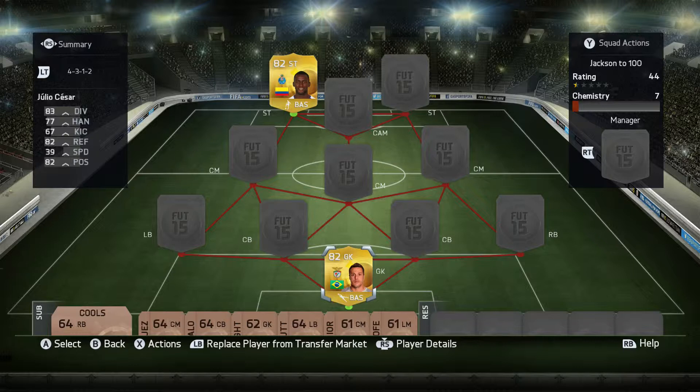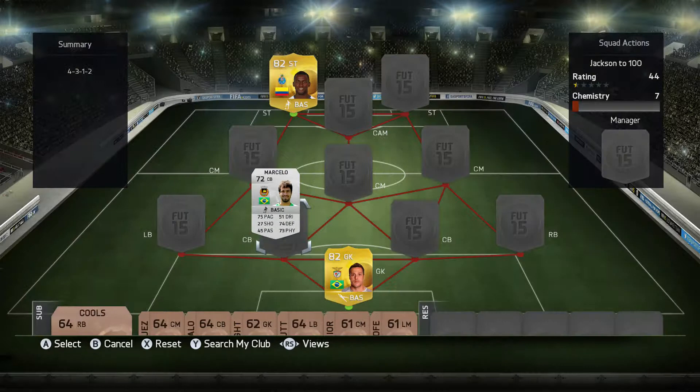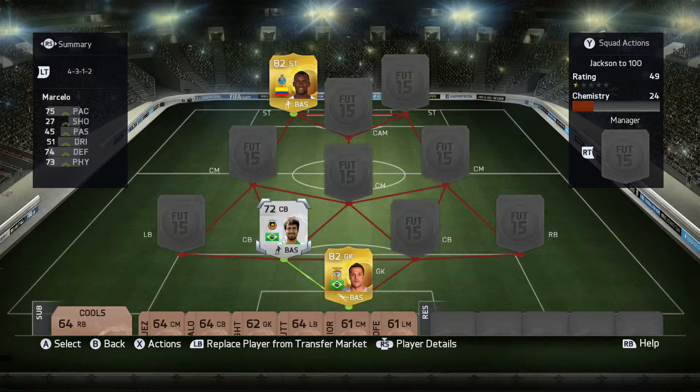Moving on to our first centre back, it's going to be Marcelo from Rio Ave FC in the Portuguese Liga, with 75 pace, 74 defending, and 73 physical. I haven't used him yet either, same as Julius, but I think he'll sit quite well in the team.